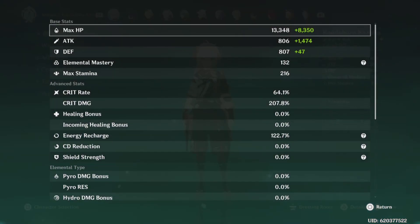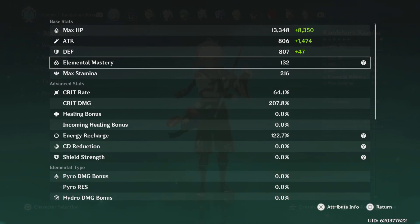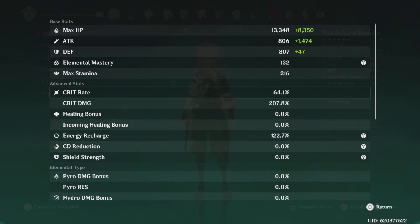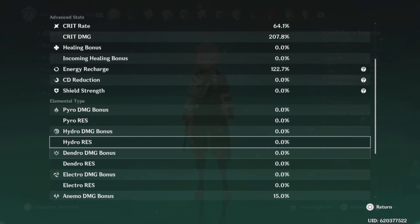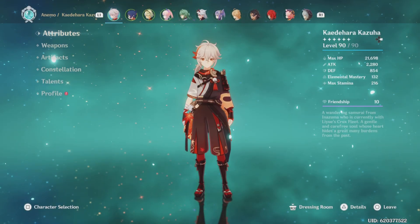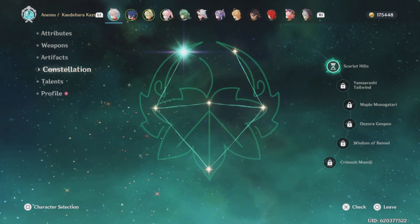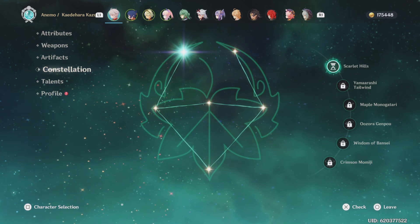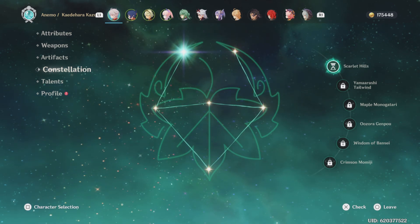Our stats look like this: about 2200 attack, 132 elemental mastery, 207 crit damage, 64 crit rate, 122 energy recharge, and 15 Anemo bonus. All of that is going to take you to about 20-30k at C1 — you're going to be hitting 20-30k consistently. The more constellations, of course, the harder you're going to hit.